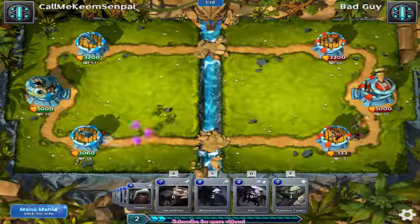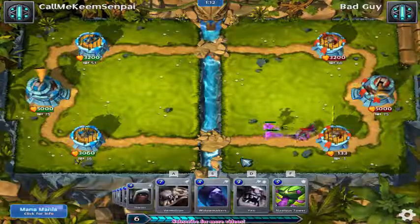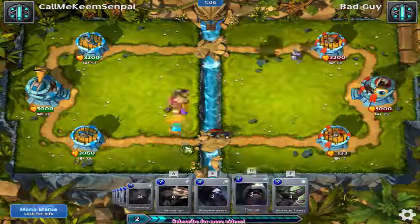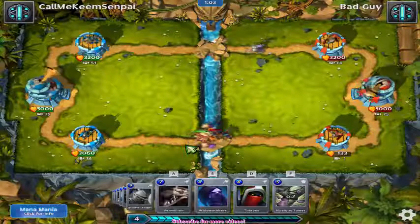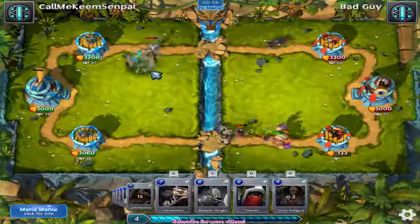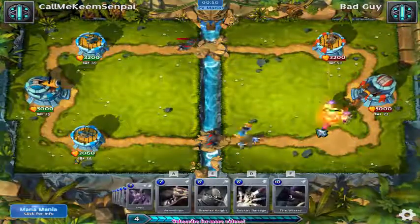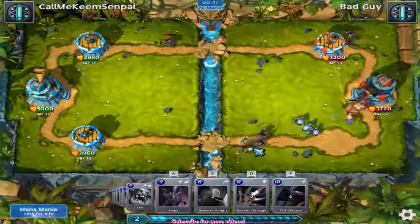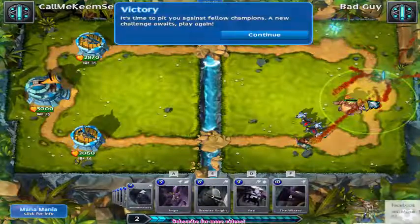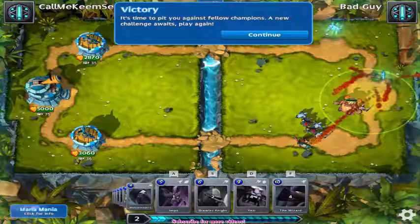I need another Yeti plus Widowmakers. Man, you place so many things down. New one for sure — Mana Gold, Super Regen Mode. This should be the last battle, so I'll be back and show you the deck maker.